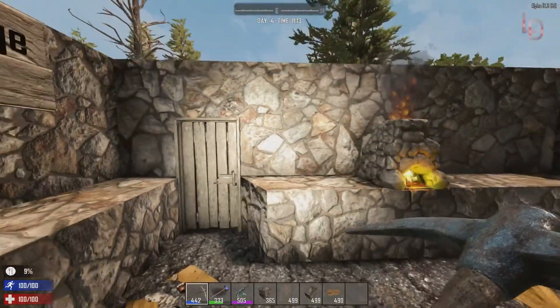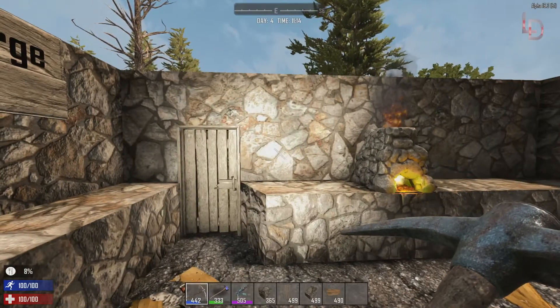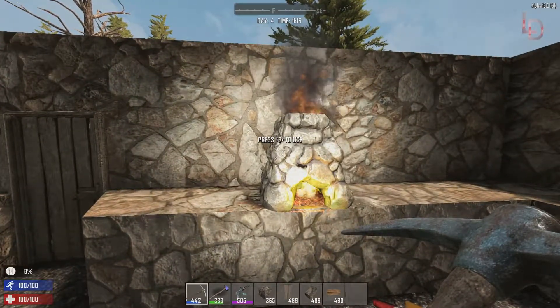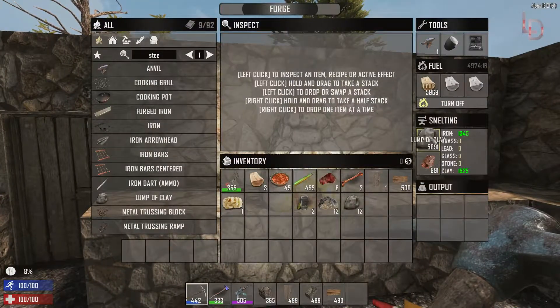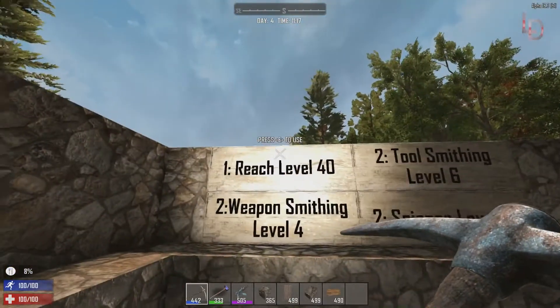Alright guys, so now we're in my little forward hut. To make forged steel, first you're gonna need a forge, which I have here. If you don't know how to make that, I've already made a video on it and I'll put it up there for you. In the forge you're gonna need to be smelting down raw iron and clay, so just keep that in mind.